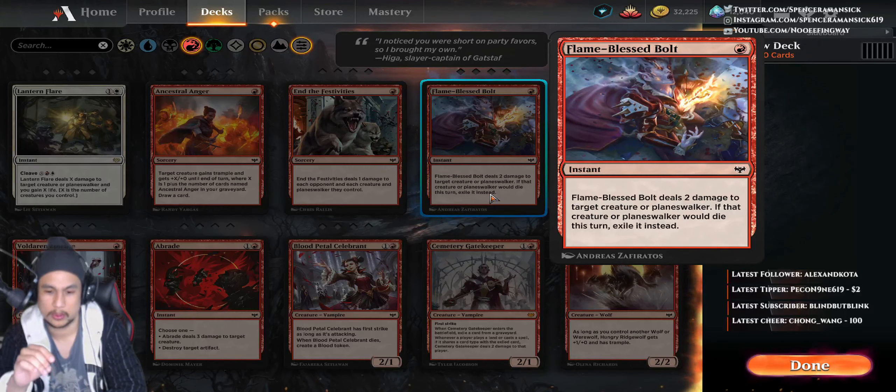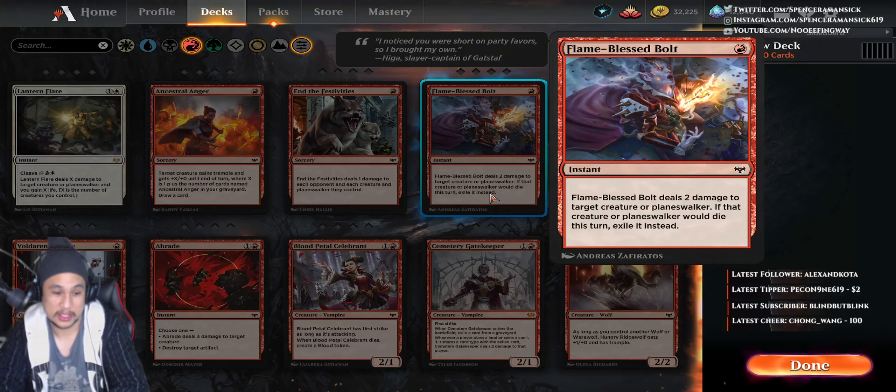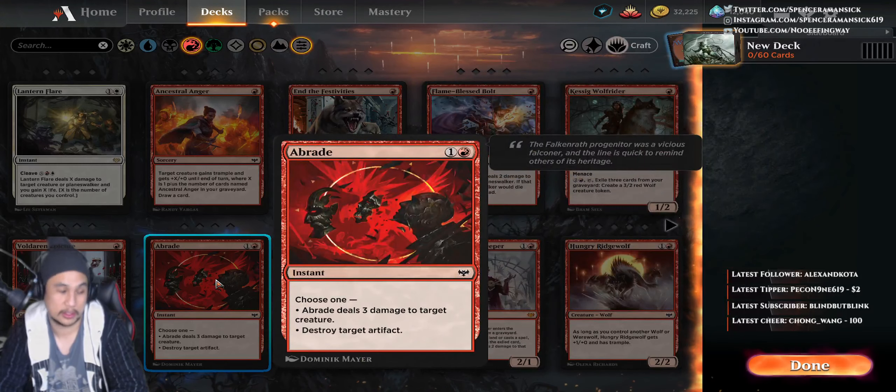Tribal instant vampire — missed opportunity. I think Flame Blessed Bolt should not be a top tier burn spell in limited, but it's going to be splashable, which makes anyone playing against red be very careful about how they use their planeswalker abilities. That being said, this does get rid of little dorks, but you're most likely going to heavy double down on Braid. Braid is going to be the killer in the format, especially for cards that are going to be pretty puny.